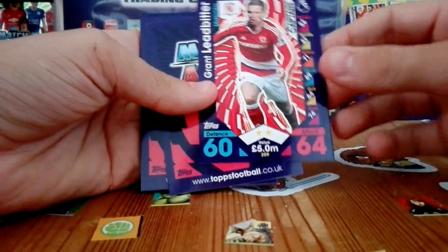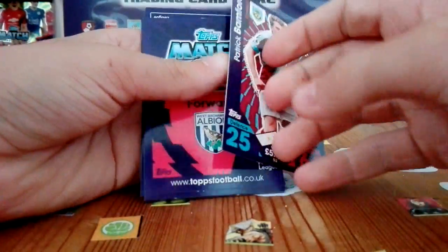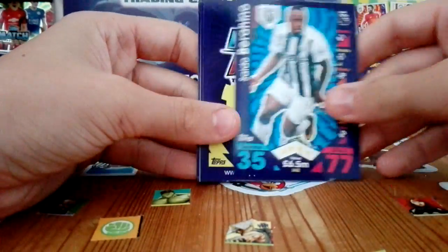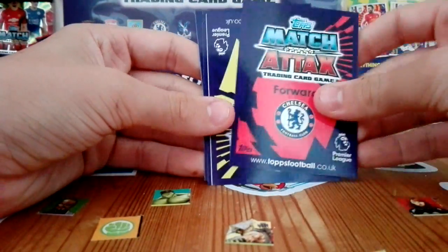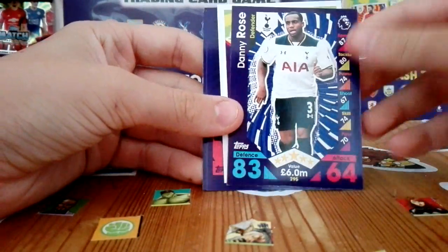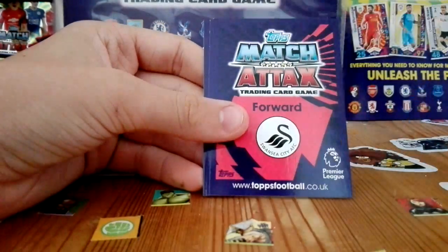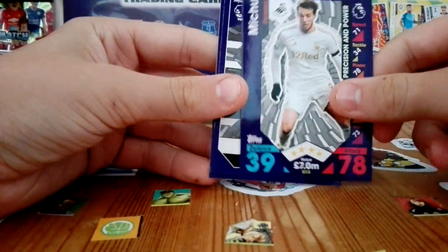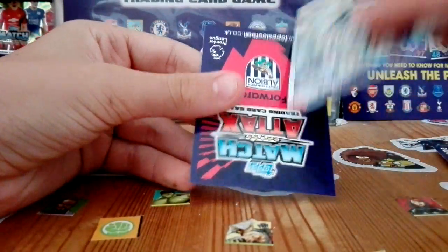Yeah that's a bit weird that he's low rated but he's got some all-around good stats — that's a nice card. We have Patrick Bamford, youngster Celio Berrino the youngster, Delaney, Brašanac, Danny Rose, and a Kevin De Bruyne Pro 11 code card.